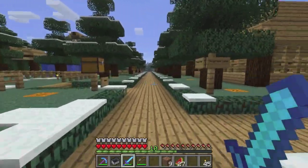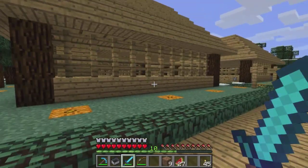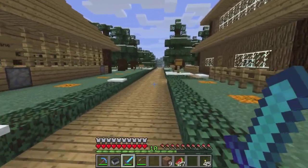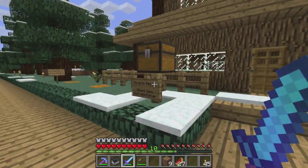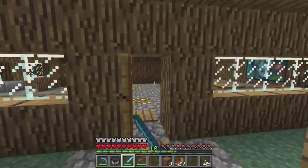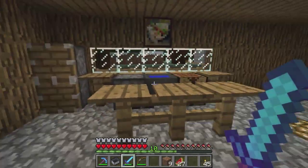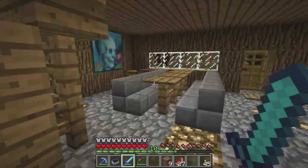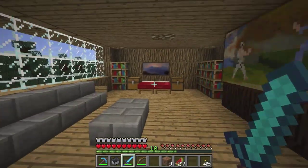Over here there are various farms — the sheep, the cows, etc. This is actually one of the homes that was built — move in ready, short sale, motivated seller. This is one that was pre-built. Mega built this. We've seen that before where people have made pre-built homes so somebody new to the server can come in. We've even got a jukebox there. Really cool.